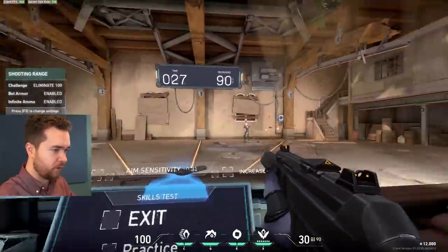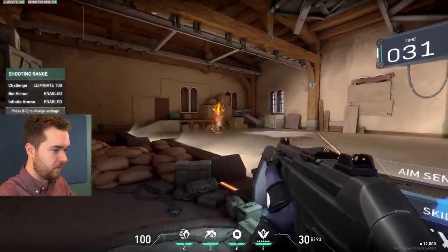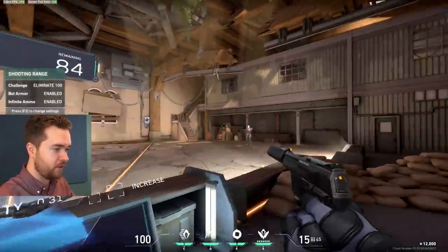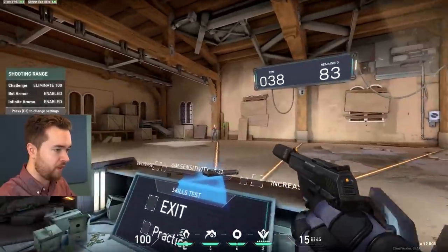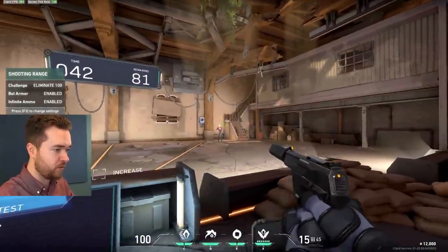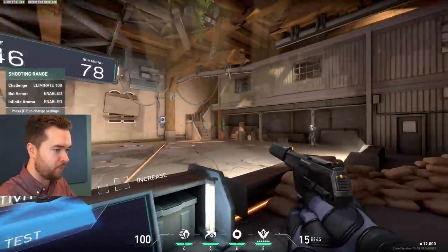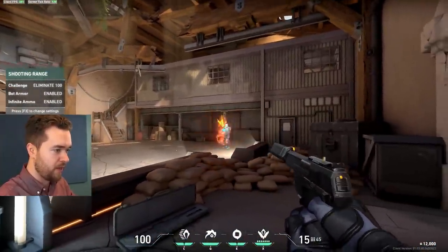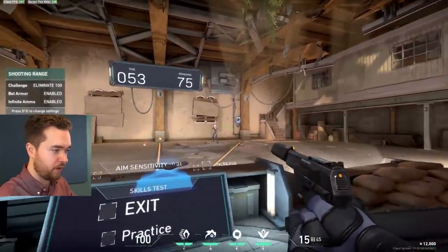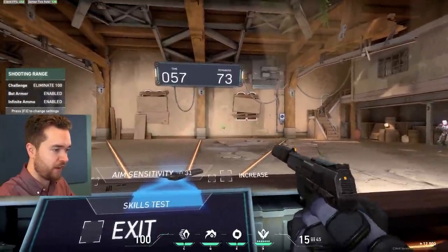Do that for 50 to 100 kills until you feel confident with each weapon. When using a semi-automatic weapon like the Ghost, try to get into the habit of tapping as fast as you can and moving while still hitting accurate shots, because that's how you'll be using it. If a target is further away, don't just spam — go for the two-tap. You can shoot this pretty fast and accurately.